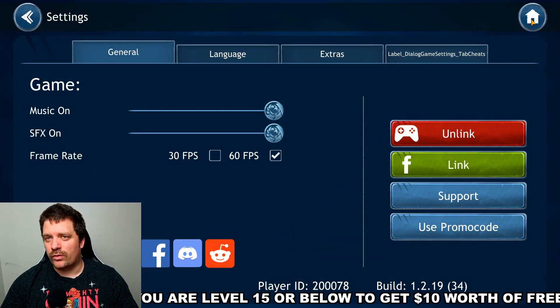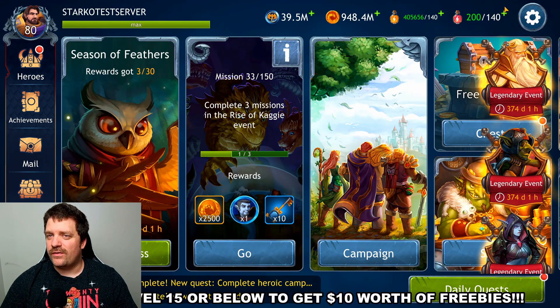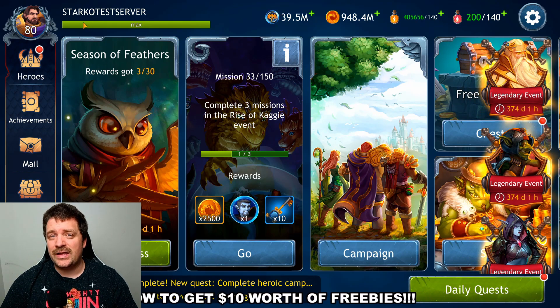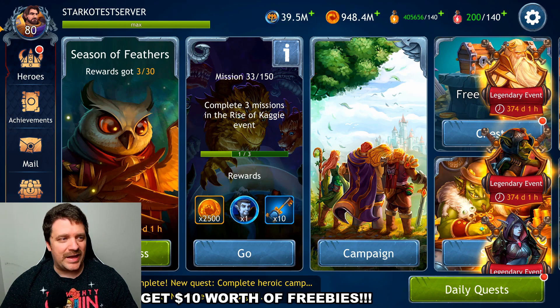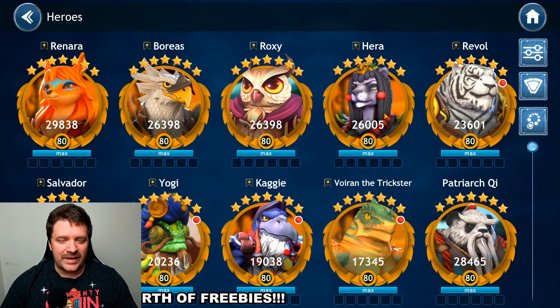You will get ten dollars worth of freebies including 500 drag coins, 250,000 gold, and a little bit more on top of that — definitely totally worth getting. Now let's jump in and take a look at Hera.